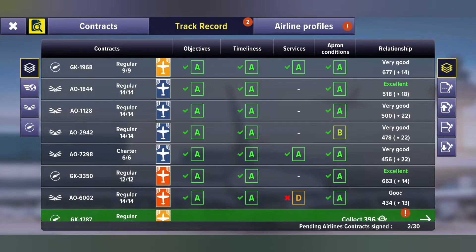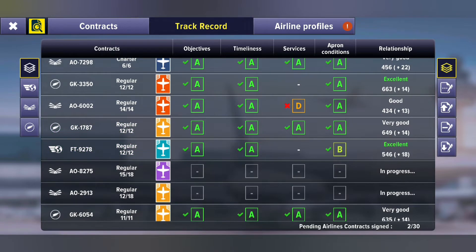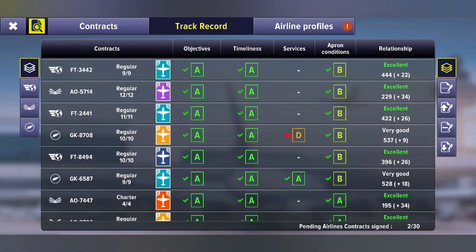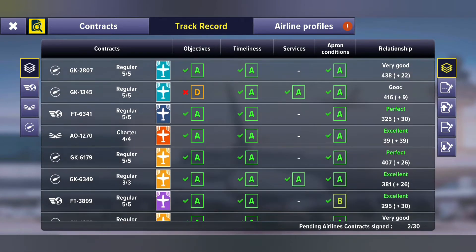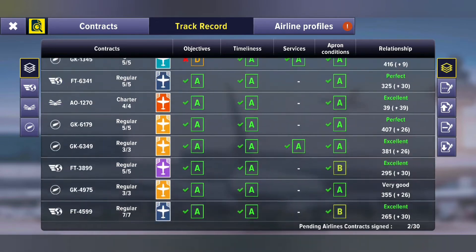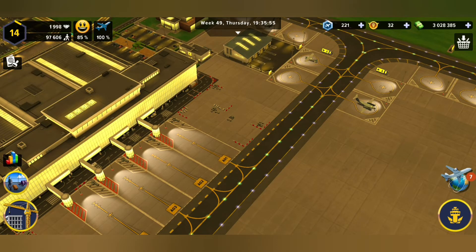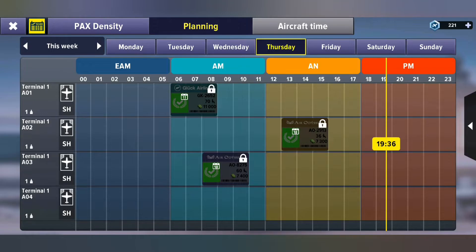We're unlocking some stuffies. One of the services is failing there. We do have E's and I think somewhere we even have an F. But it's not looking too bad everyone — we're making money. At least we're doing very good. Let's go see what our planning looks like.